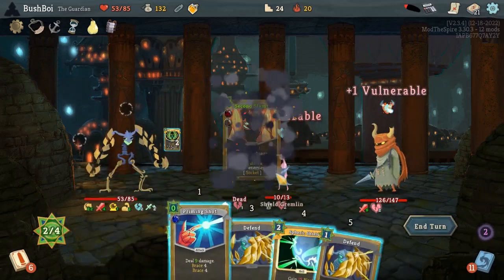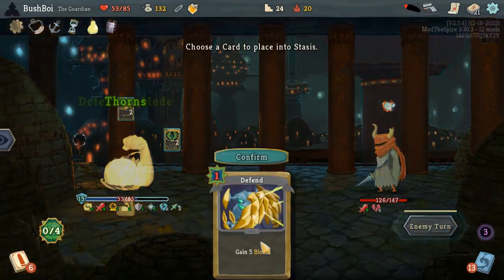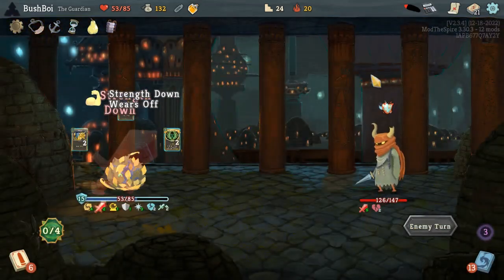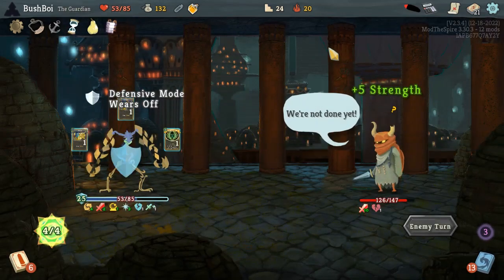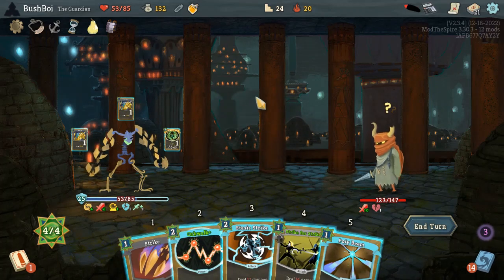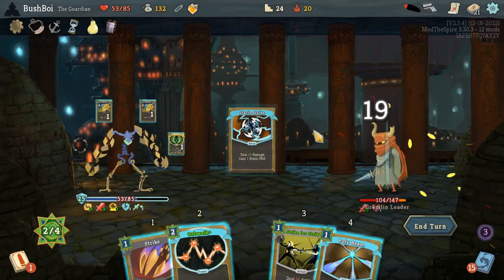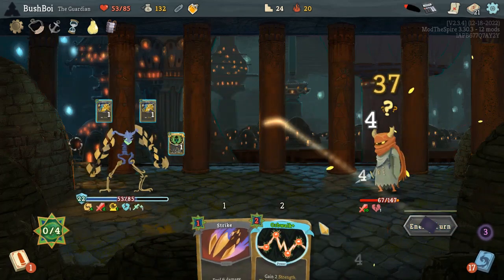Twelve. There. Now we got Spirit Shield — we use our Curl Up and our Future Plans. Oh wait, I just didn't leave room — didn't even attack. Oh well, I guess we play Orb Walk. We have room. False Alarm. Holy shit.